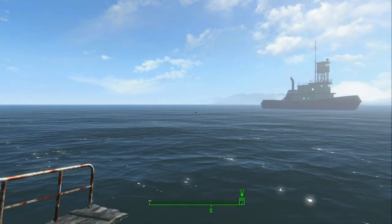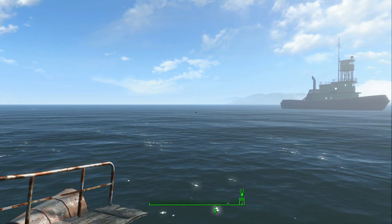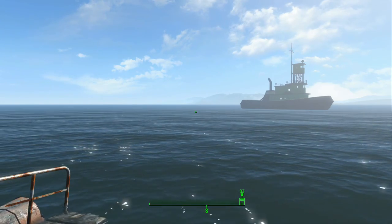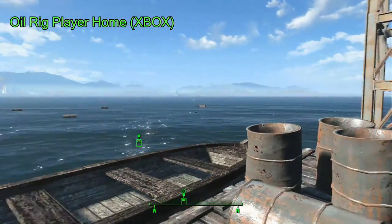Hey everyone, welcome back to some more Fallout 4 mods. In this one we're going to be showing off a new house that you can get - a brand new construction of Castle and also a brand new construction of Spectacle Island. To start off, the new house is now an oil rig out in the middle of the ocean.